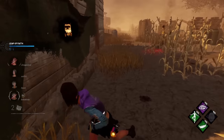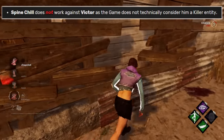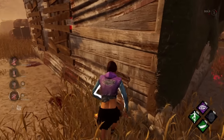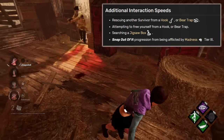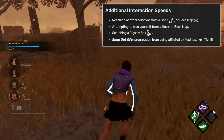An interesting fact found during research for this video was that Spineshell does not work against Victor, as the game does not technically consider him a killer entity. Also, even though the perk's description doesn't specify it, Spineshell also affects killer-specific interactions like rescuing another survivor from a bear trap, searching a jigsaw box, and snapping out of it.